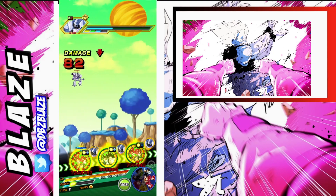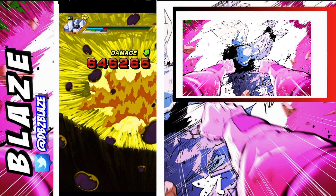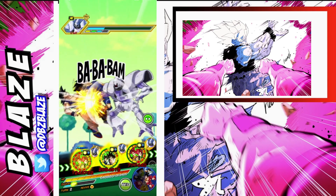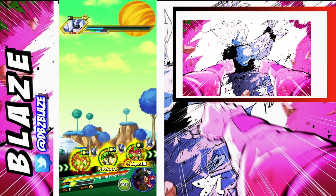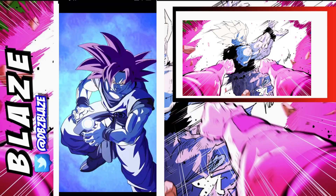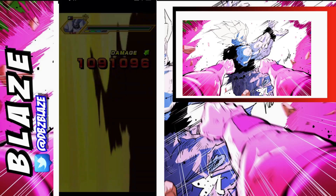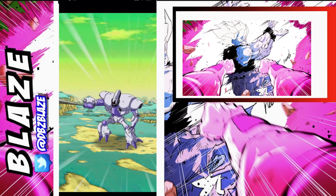I also brought the LR Goku and Vegeta that transforms into Tech Gogeta. A lot of people can disregard these guys and say whatever, but when it comes to full content, these guys have actually aged up pretty well — they are definitely better than the Vegito. Their defense could be a lot better, but you cannot disregard the Scouter effect they provide, and that's the main reason we hide them.